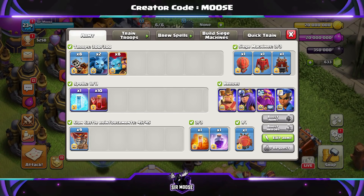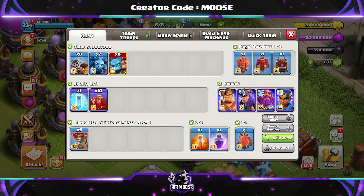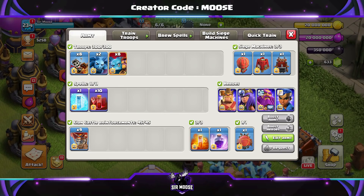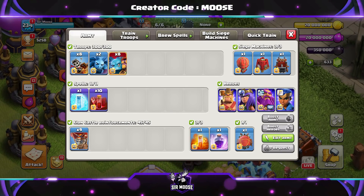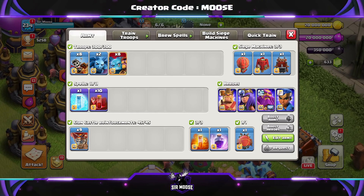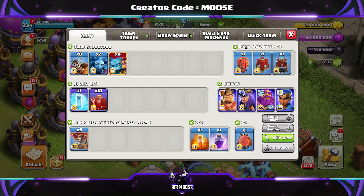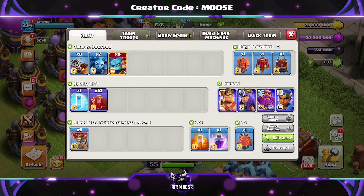Your army is going to consist of 8 dragon riders, 2 minions including Mike the Minion of course. If he's on the battlefield, you're in with a great chance of getting 3 stars. Then it's going to be 8 super minions. Spells are really important, we're going to be using 10 skeleton spells and 1 free spell, and your donated clan castle spells will be a further rage spell and poison spell.